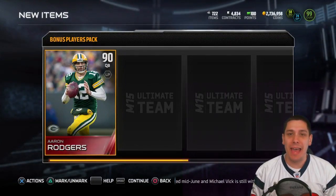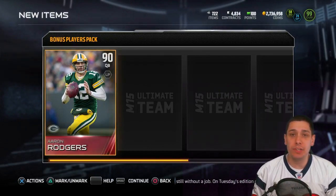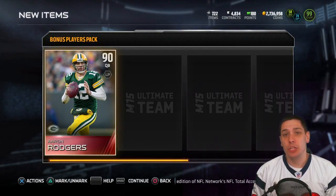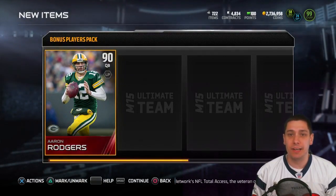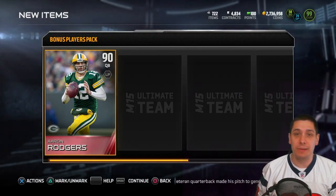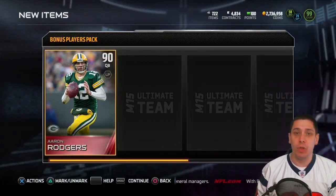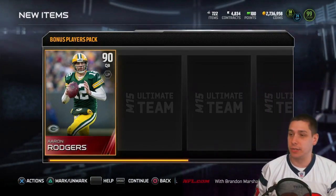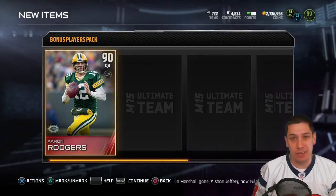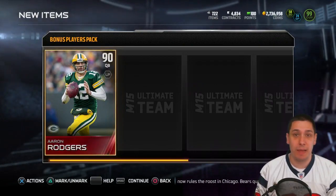What's going on guys, Clickwood here back again bringing you guys a quick Madden 15 Ultimate Team update. I want to let you know that right now if you log in on Madden 15 Ultimate Team you are going to get four free elite cards. The day this video is going up is June 17, 2015, so I don't know how long these are gonna be in the game, but definitely today if you log in you are gonna get these free cards. You want to make sure you hop in there today and get these, especially if you're a low overall team.